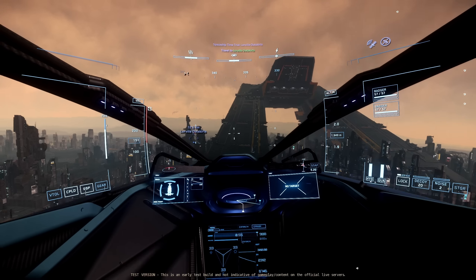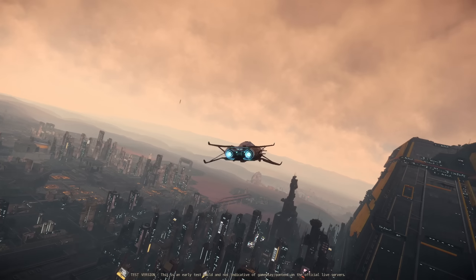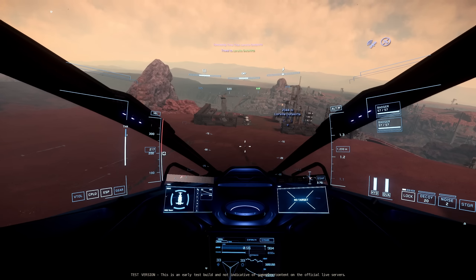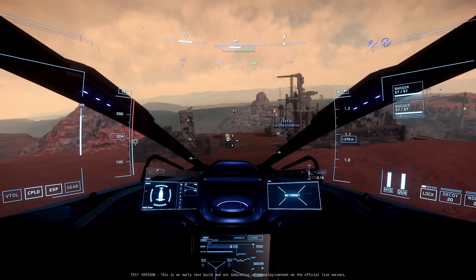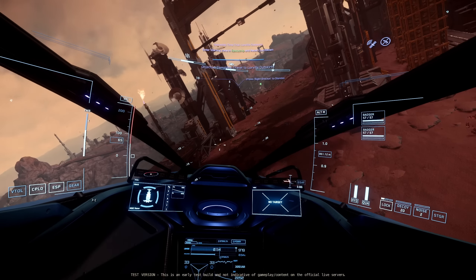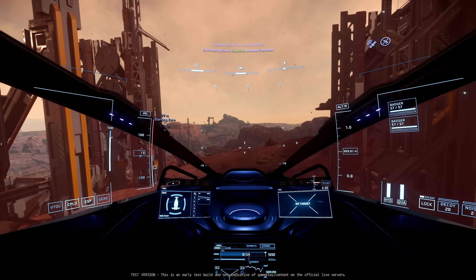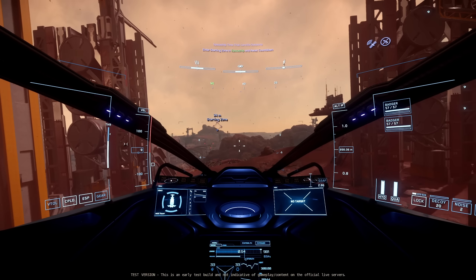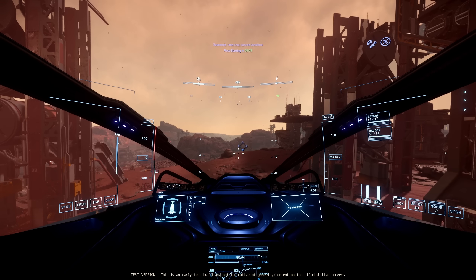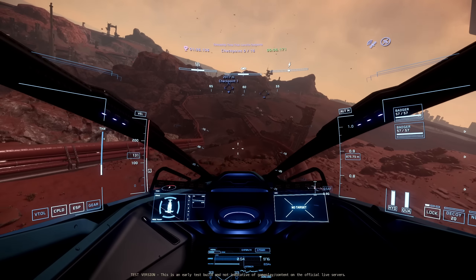We need to head to the outskirts to find the racetrack. We'll probably do a few runs — I'll do a slow lap first like last time, then speed it up. That was a really good way to learn the track. Is this the starting zone? Yes, going in the right direction — this is hype!